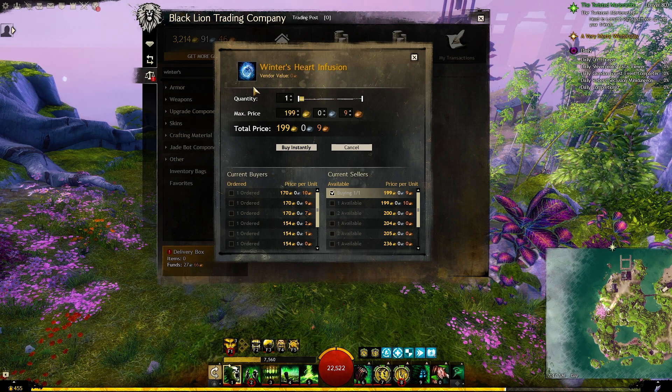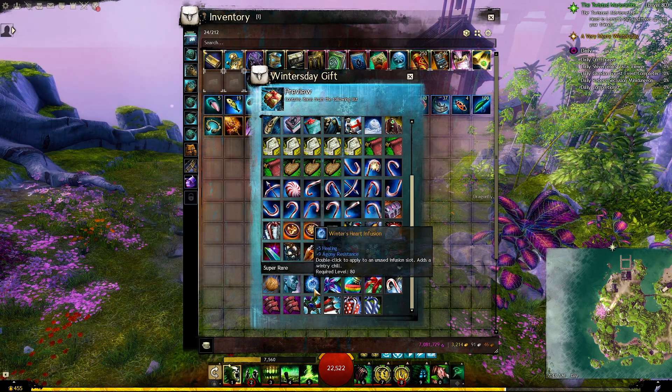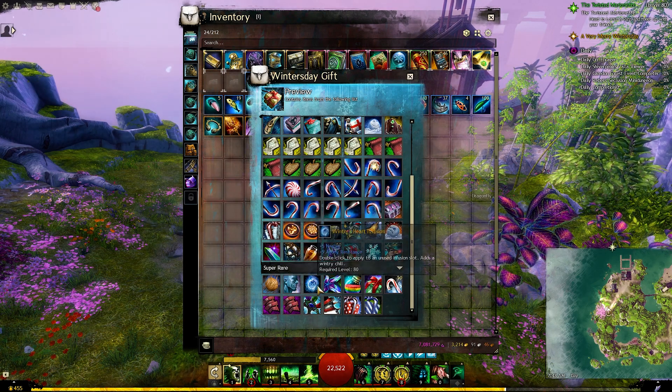A couple of the possible rewards are infusions that will sell for a very decent profit on the trading post. But those infusions are in the super rare drops, and even if you opened a lot of gifts, you may not get them.